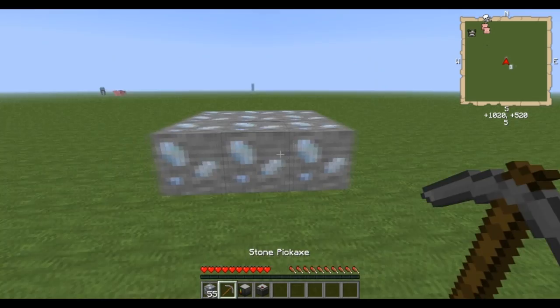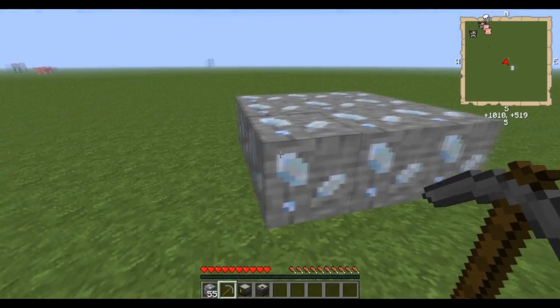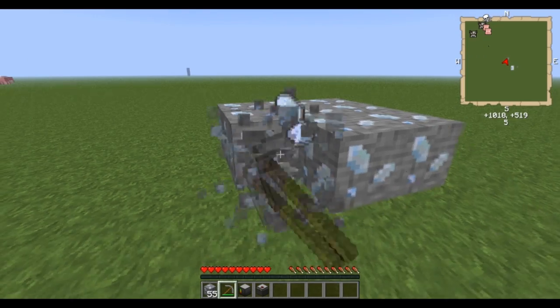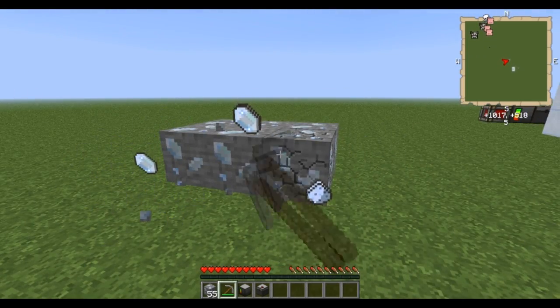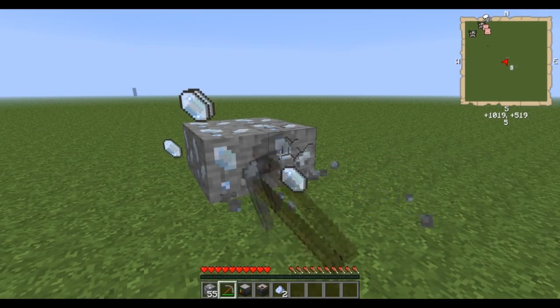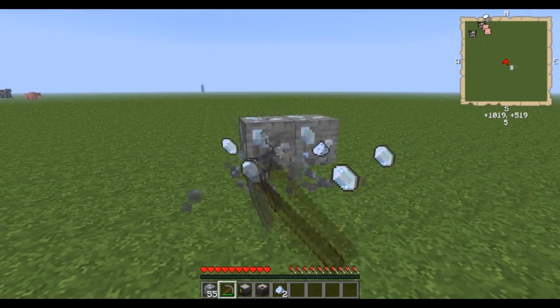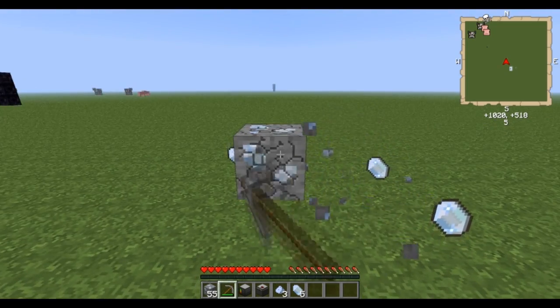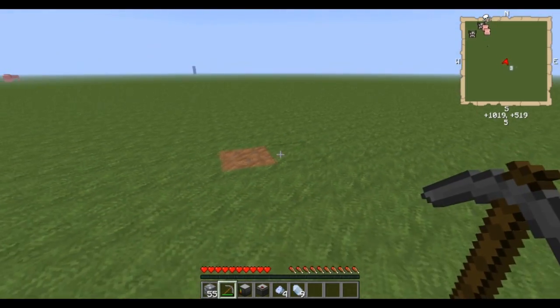To get things started, you're going to notice that there is a new ore in the world — it's Certus Quartz Ore. This can be mined with a stone pick and above. You'll notice this in your world generation, and you can see that it drops a couple of different things. There are Certus Quartz and Certus Quartz Dust that drop from the ore. You're going to need a ton of both.